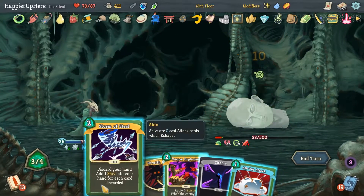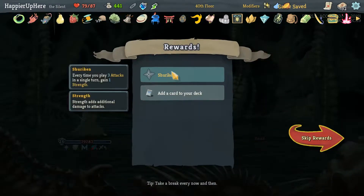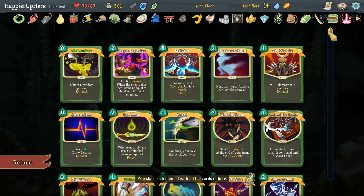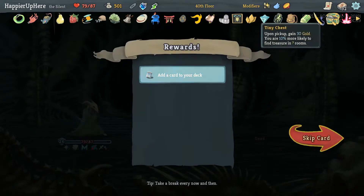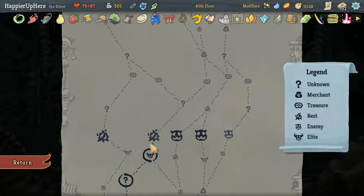Do we want to do Storm of Steel? Sure — we'll have one energy left over. My mind — he's dead. We've got Shuriken: every time we play three attacks in a single turn, gain one strength. As well as none of these. Let me make sure we didn't pick up any other duplicates. None of the Curses are duplicated — that's a little lucky I guess.